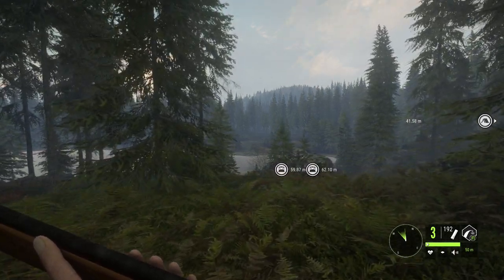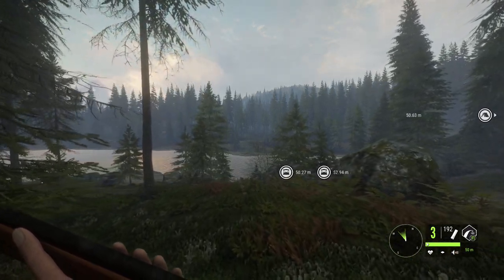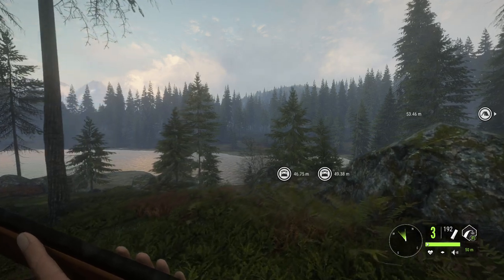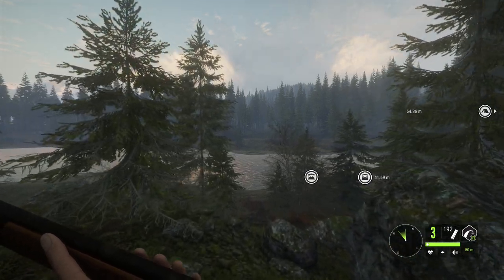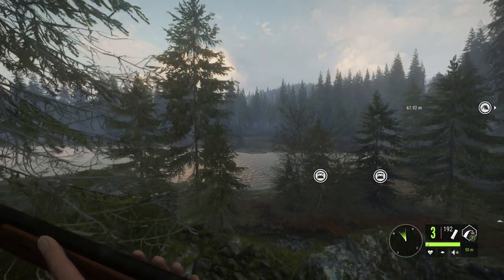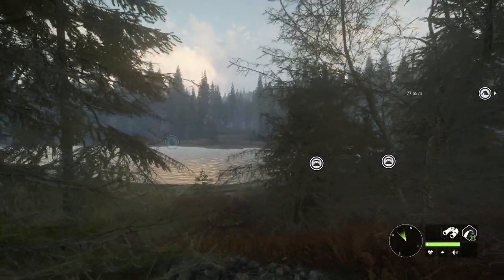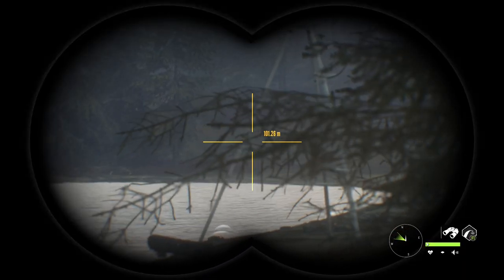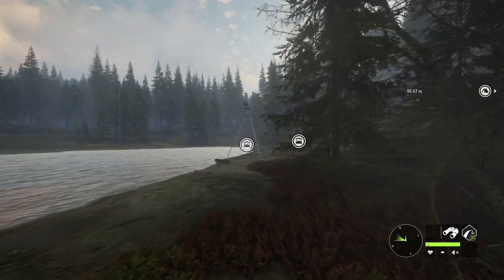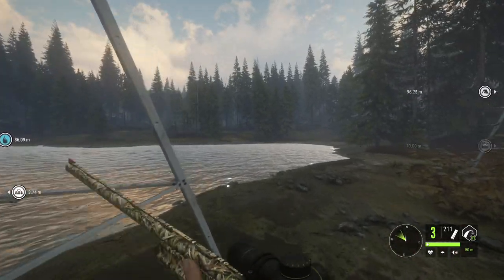Hello everybody, today I decided we're going to head out to Latent Lake to hunt some black tail deer. I put up a poll on what type of weapon you guys would like me to use, and shotgun buckshot won by quite a bit. So today we're going to be taking out black tail deer with all the different shotguns using buckshot. This is going to be interesting because a lot of these shotguns have pretty weak buckshot — it really does not do much to the deer. Hopefully in the future we'll get some kind of a buckshot buff because currently it's kind of weak, but let's see if we can find some black tail deer to kill.